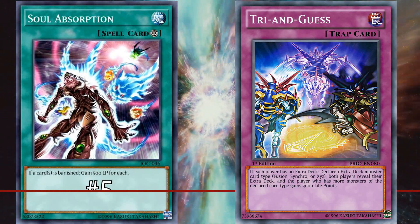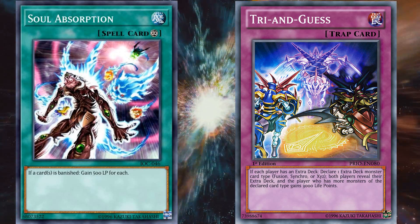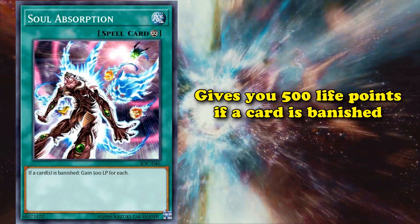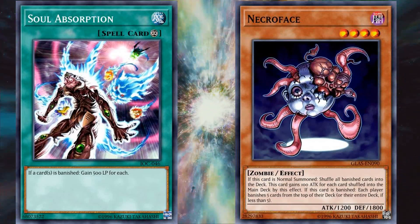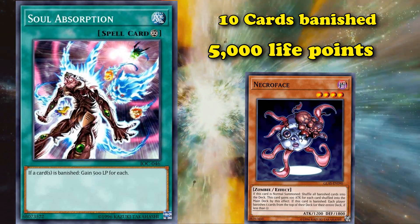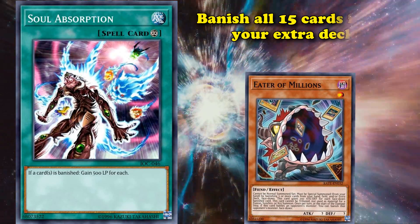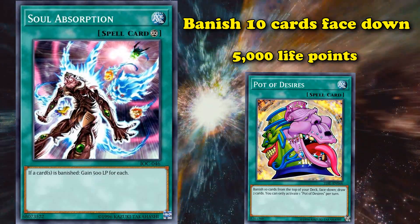At number 5, we have Soul Absorption. While Try and Guess might be the highest life points you can gain from a single card without any kind of board or gameplay setup, Soul Absorption would be the highest life point gain card that does require you to build your deck around it and doesn't require some kind of infinite loop, as this card gives you 500 life points if a card is banished — no matter how a card is banished or whose card is banished. So if you banish a card like Necroface, you'll gain 500 life points for that card being banished, and Necroface's effect can banish the top five cards of both players' decks — resulting in 10 cards total being banished for 5,000 life points. If you use Eater of Millions to banish all 15 cards in your extra deck, you'd gain 7,500 life points. Banishing 10 cards face down for Pot of Desires gives you 5,000 life points.